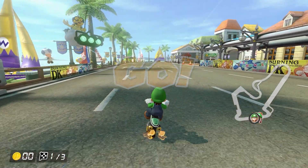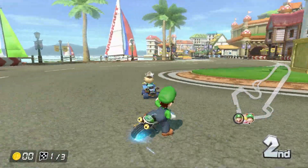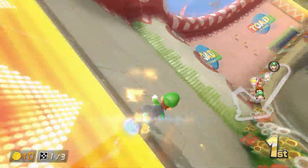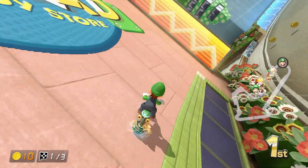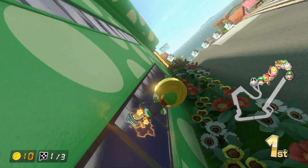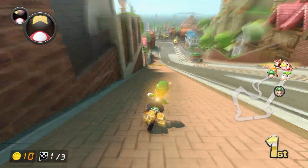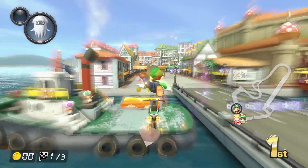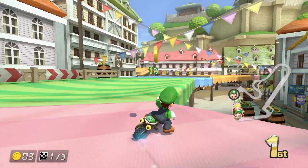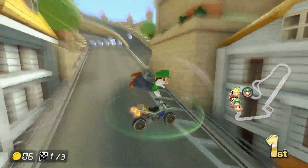Toad Harbor. I've gone back and forth for years on what my opinion on this track is. On one hand, I've revered Toad Harbor as being one of the greatest tracks in the entirety of Mario Kart 8 Deluxe. And on the other hand, I considered it to be one of the most forgettable tracks. The real question is, which way do I sway now? For starters, the track design itself has so many opportunities for alternate pathways and shortcuts, it's insane. Why did they do so many?